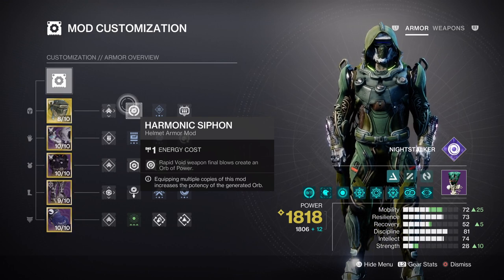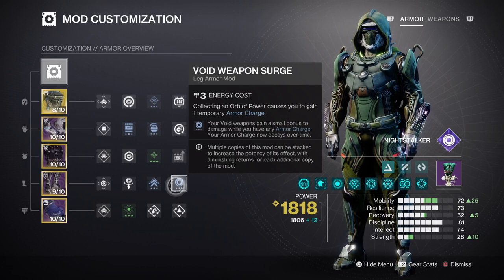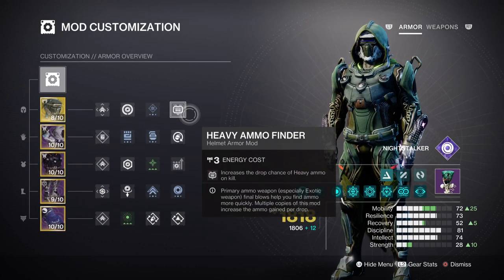This leaves room for additional mods. Charged Up gives us a plus one to armor charge. Harmonic Siphon and Firepower allow us to create orbs of power on the go. A x1 Void Surge mod gives a constant 7% weapon damage buff to help take down tough enemies faster. Note: do not add more surge mods because of how potent Foe Tracer's effect is, as it will overrule any additional ones. Time Dilation mods extend all time-based mods to around 15 seconds, and Heavy Ammo Finder, Reserves, and Scavenger are key for making our heavy choice more viable.